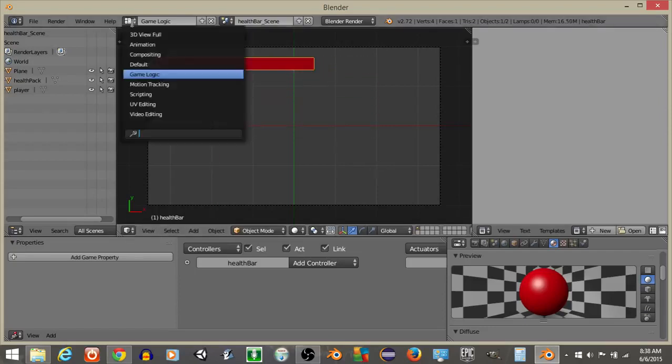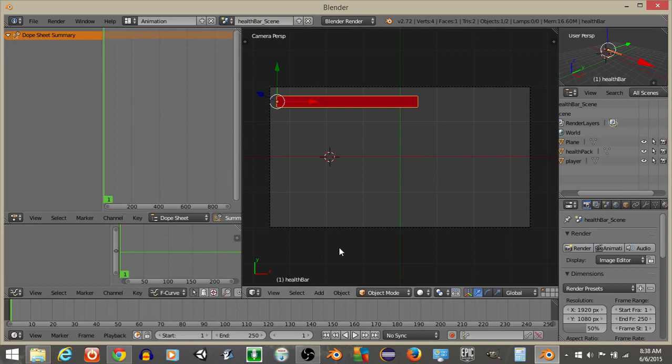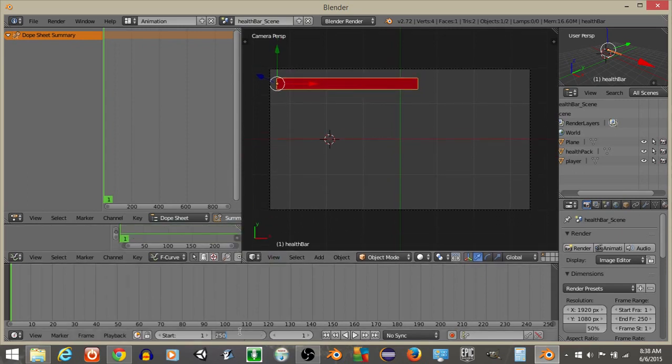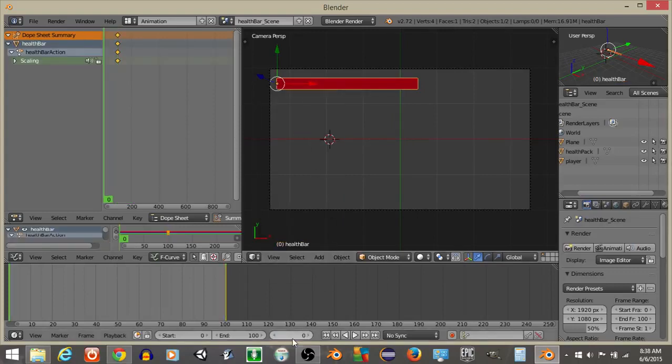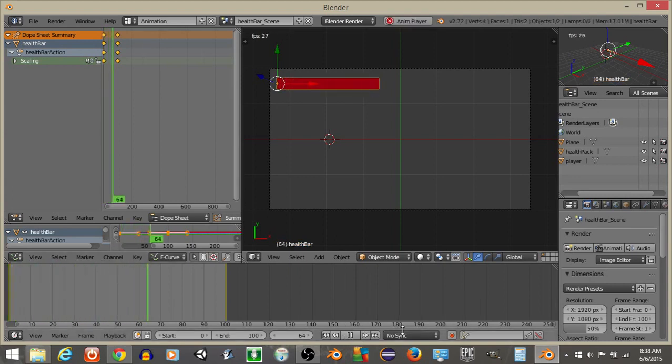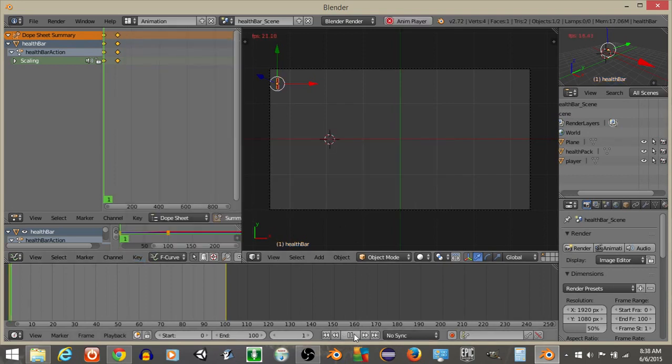Go into the animation view. In our health bar scene, set the end keyframe to 100, the start to 0, and the current frame to 100. Press I to insert a keyframe and lock the scaling on frame 100 as full. Then go to frame 0, do S, X, 0 and insert a keyframe so the bar is scaled to nothing. Set the key interpolation mode to linear so the health bar plays consistently from frame 0 to frame 100.